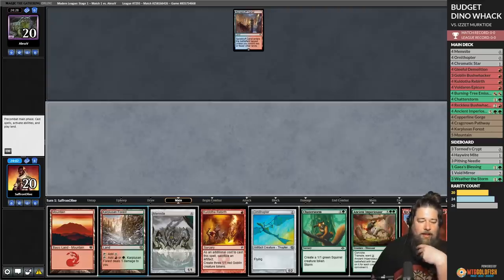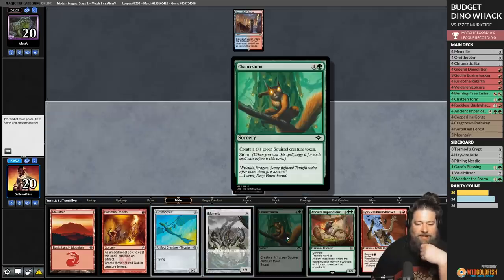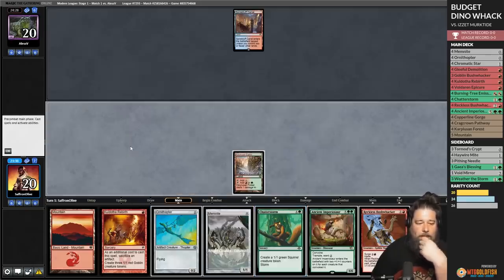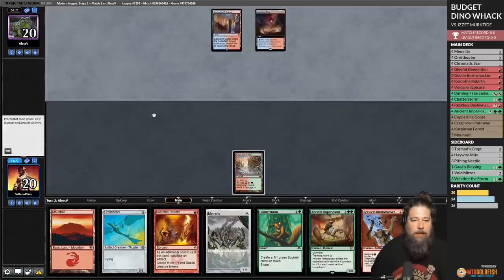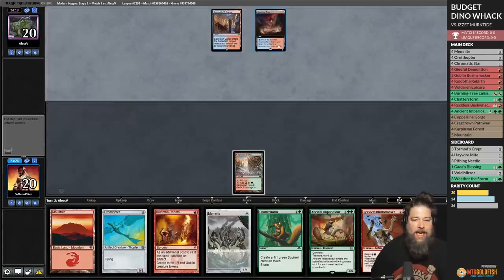If we wait, we can't Codie's Three Birth and Chatterstorm in the same turn. What if we wait? Ornithopter, Ornithopter, Chatterstorm — then next turn Codie's Three Birth. We're going to pass. We might be able to get a Turn 3 hasty Imperiosaur. The question is whether our blue-playing opponent has counterspells — that's always a fun question. Opponent plays Scalding Tarn and passes.